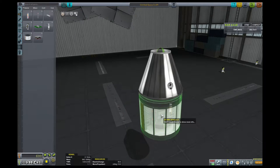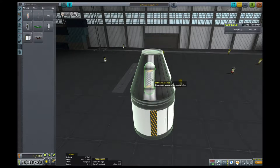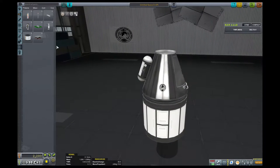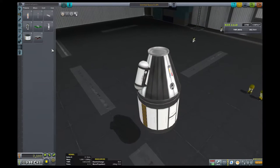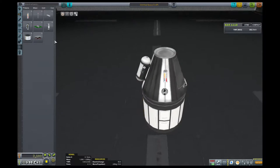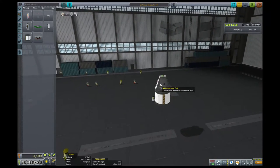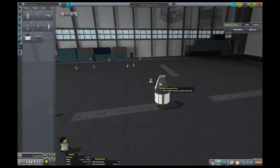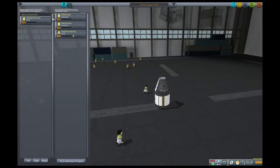So we're going to have to rotate this up. We have our materials bay. We're not flying, we're not doing anything, we don't need to worry about symmetry or balance. So we're just going to stick some mystery goo on there. We don't need parachutes. We do want a temperature gauge. And I believe that is all the science that we can do at the moment. We're going to drop this down to the ground and we're going to put our trusty scientist, Bob Kerman, into the pilot seat.